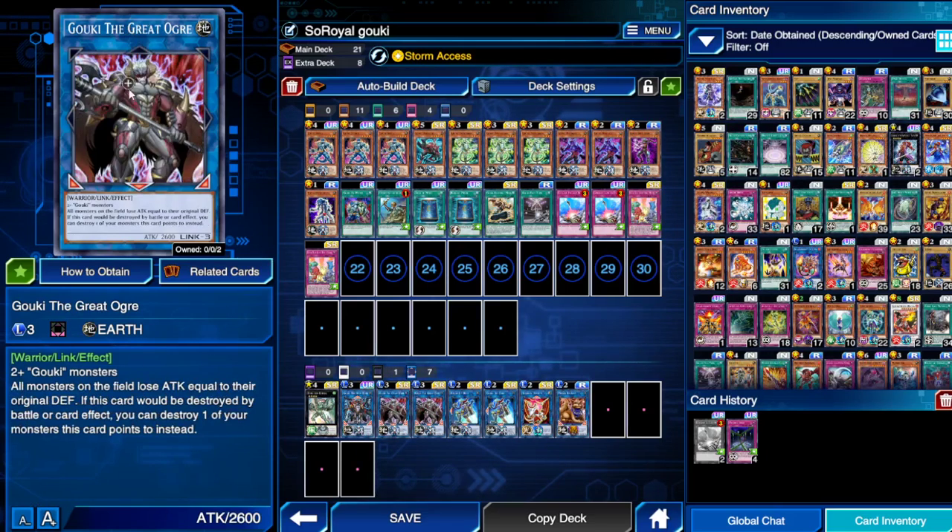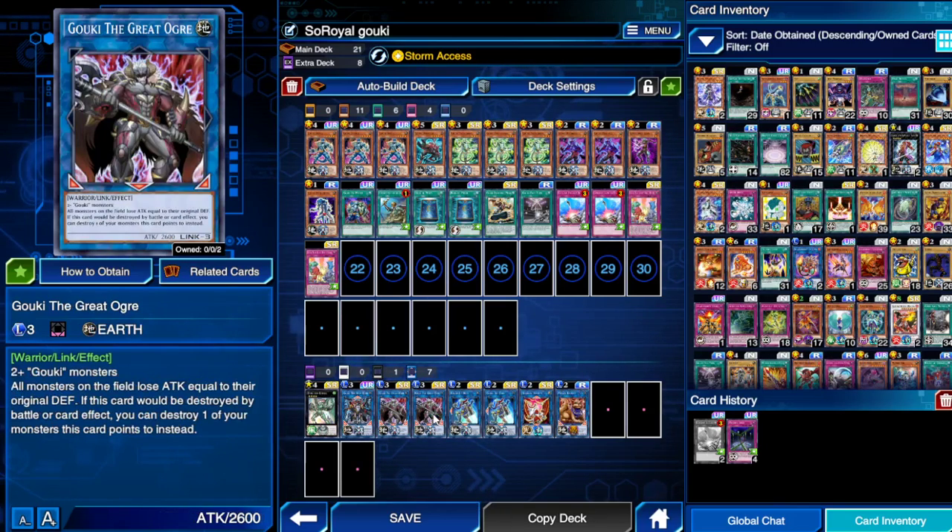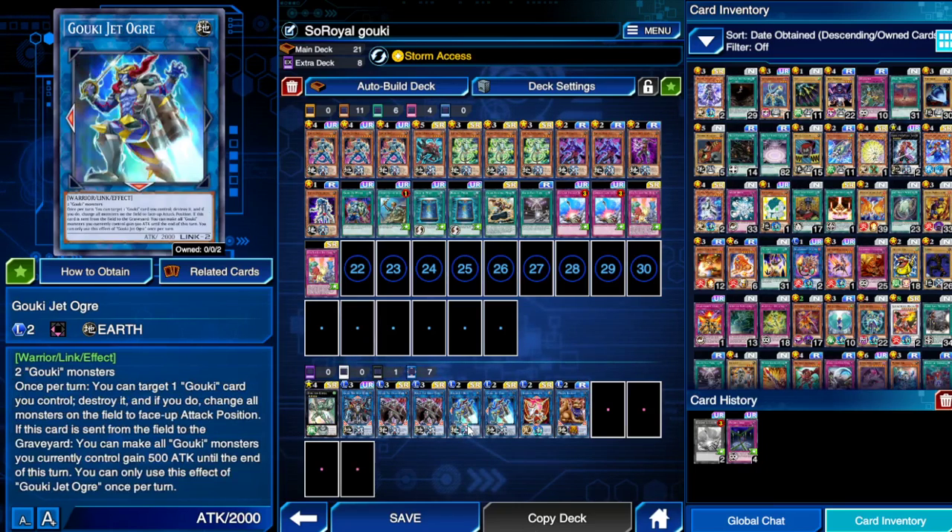I'm still trying to find a way to use Giant Ogre and Firewall Dragon connected on turn one. Giant Ogre is really good because he decreases all monsters on the field's attack by their defense value. Since all Gokis have zero defense you don't have to worry about it, but everybody else will be super low. He also has a protection effect — if there's a monster in one of the zones his arrows point to, he can destroy them instead, so they basically have to banish him.